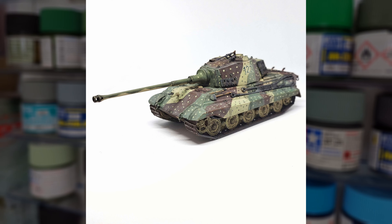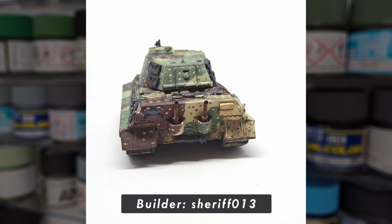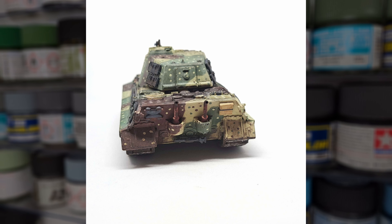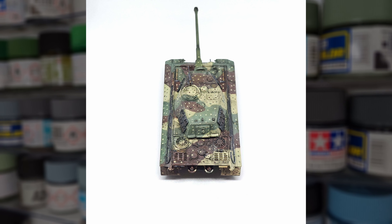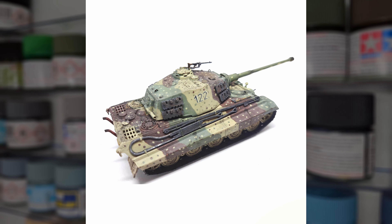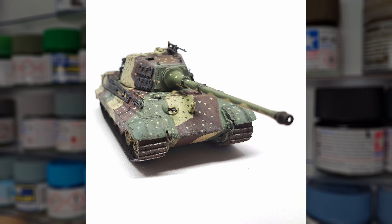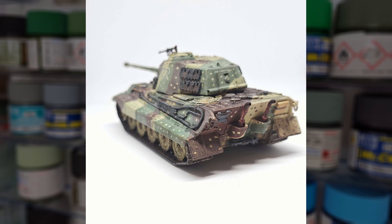We're down to the last three entries now, the first of which being a beautiful little Tiger II from Sheriff013. Having performed very well in the last GB, Sheriff has definitely returned with a vengeance. It's a fantastic model, demonstrating some very well-executed advanced techniques, not only in the macro but also on the micro scale, with some gorgeous superficial and deeper chipping combinations that combine to really give the model a fantastic appearance. The weathering overall is also very nice, all in all making this a perfect little Tiger. Fantastic work here, Sheriff.